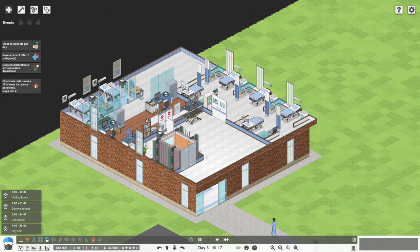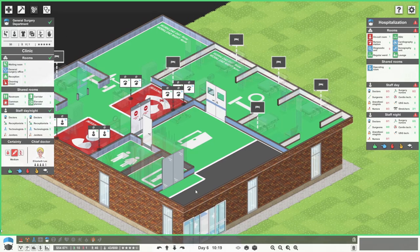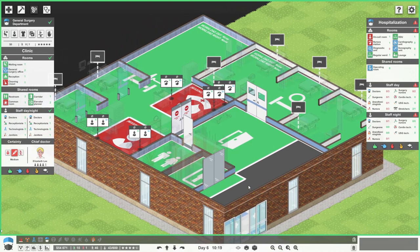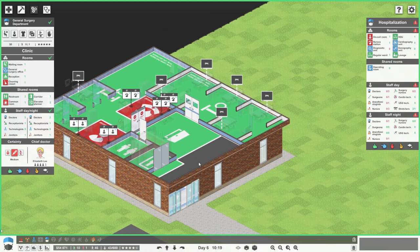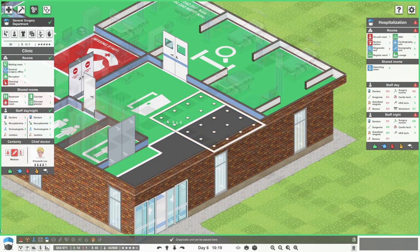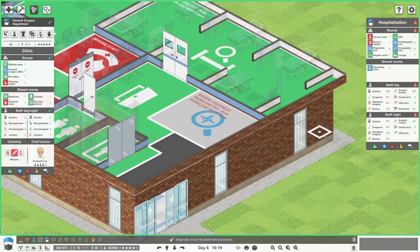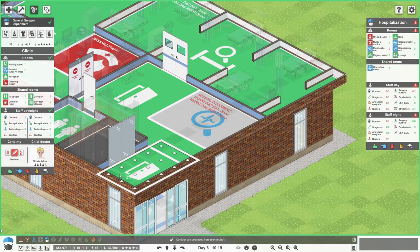So that's pretty good actually. We've actually kind of got that in quite a tight space. So the only room we actually need now for this to function is our diagnostic unit. I think it'd be quite nice to get a staff room back here with an operating theatre.